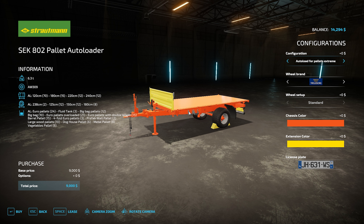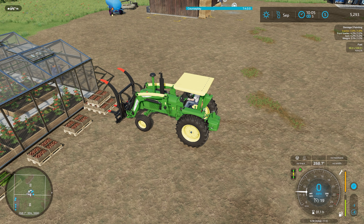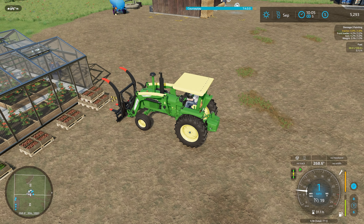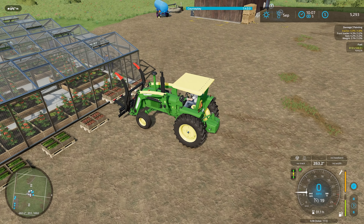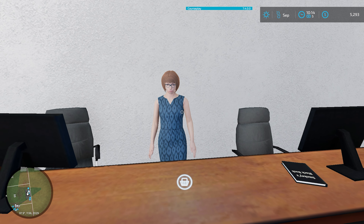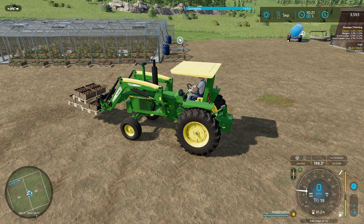I'm going to go with some random crazy colors like I've been doing, threw in some orange and yellow, and we're going to buy this for nine thousand dollars. First thing I want to do is see if I can actually pick this up with the equipment I have — regular pallet forks on the front. Looks like these forks do not work, that's kind of a bummer. Back at the store talking to Miss Smoky — just getting the base game pallet forks for $1,700.